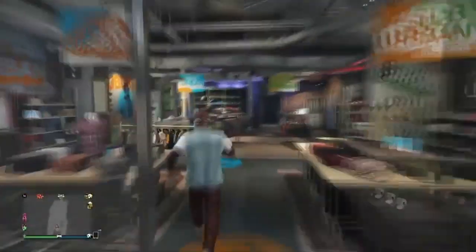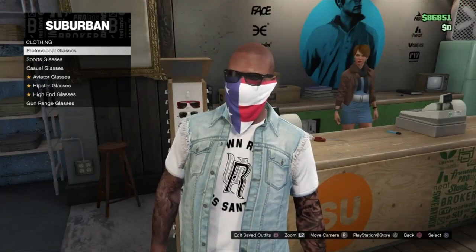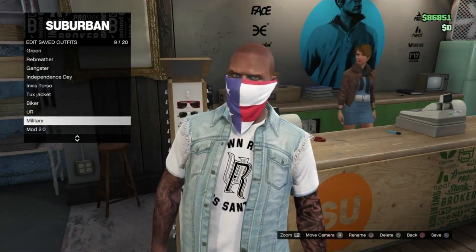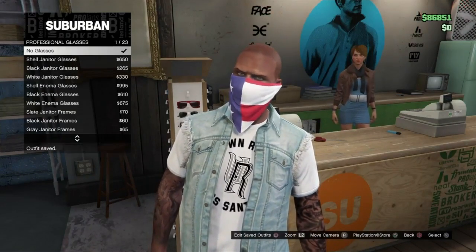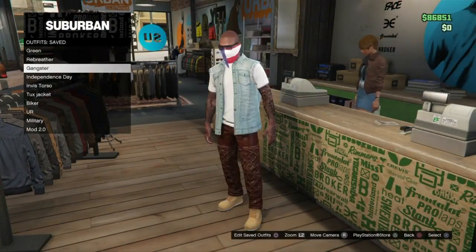Okay guys, I just arrived at the clothes store. All you want to do is go inside and you can change the glasses to whatever you want. As you can see, I went to the hipster glasses and put on those gold glasses. You can do whatever ones you want, but I decided to go with those ones. You can save it to whatever outfit slot you want.